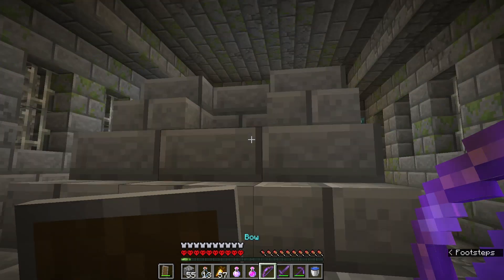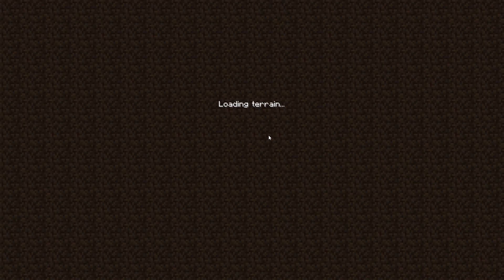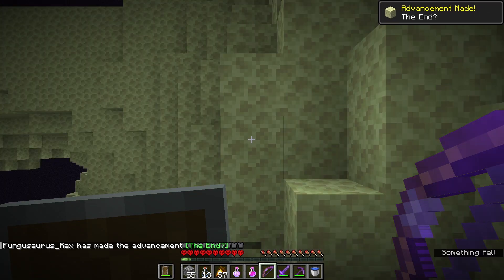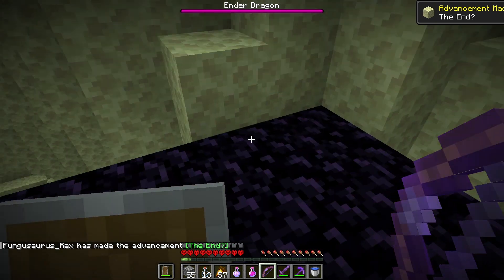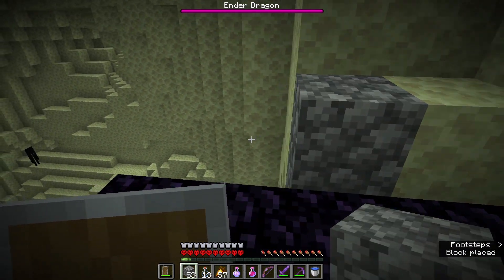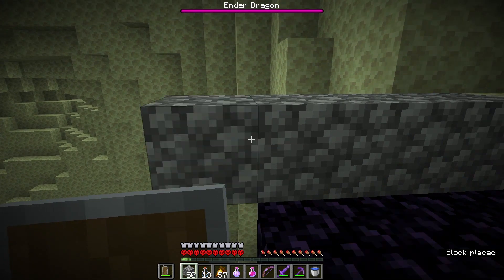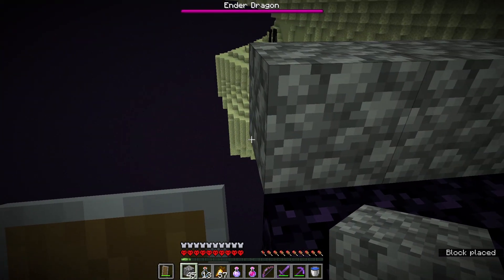Spawn is set. And here we go — into the end. It's always terrifying waiting for that terrain to spawn in, but we are here. And the first thing I think I need to do is build myself a little safe house. So we're just going to make a wall and then put a roof over our head, which means the endermen can't get in and the dragon can't get us from above.